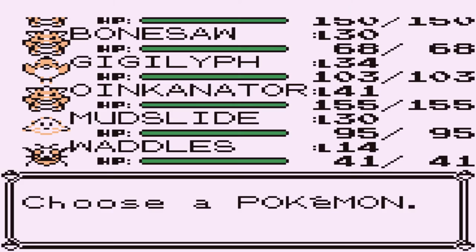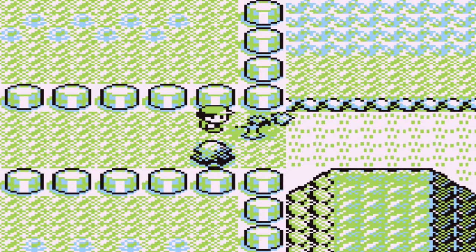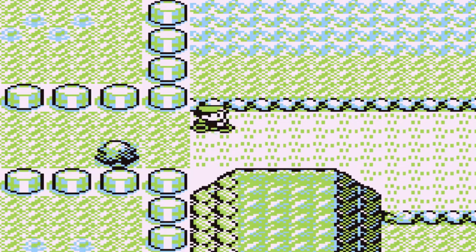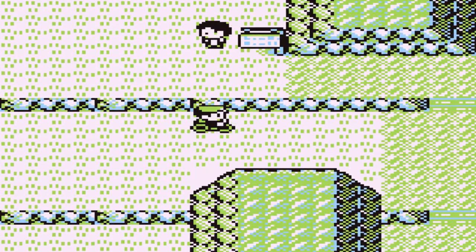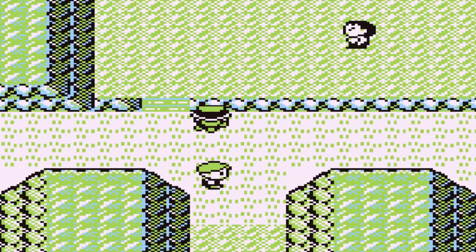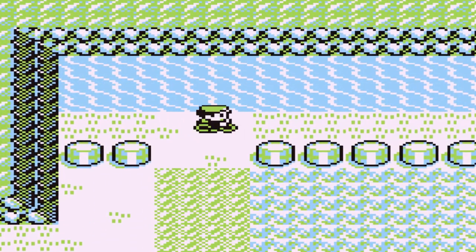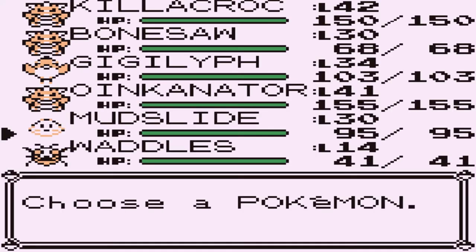Holy crud, the world is my oyster. Let's go ahead and use Cut and use our bicycle to get to the next place. There's no trainer waiting for us blocking the way to Cerulean Cave, so I might take a visit there. But right now I kind of want to go to the Power Plant to see what we can actually find. Let's go ahead and surf.